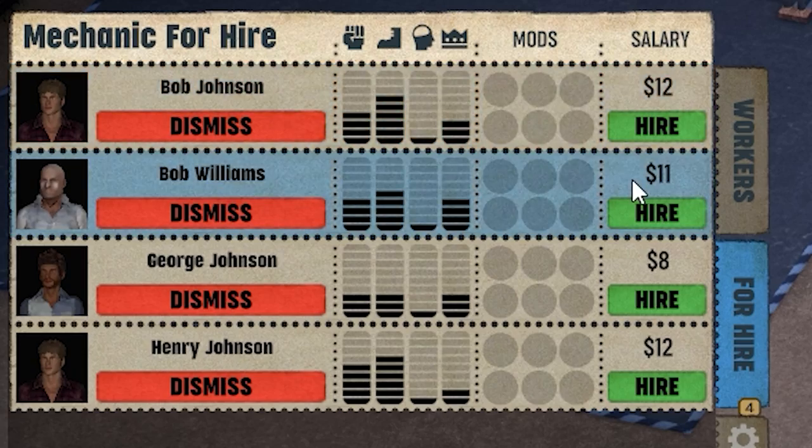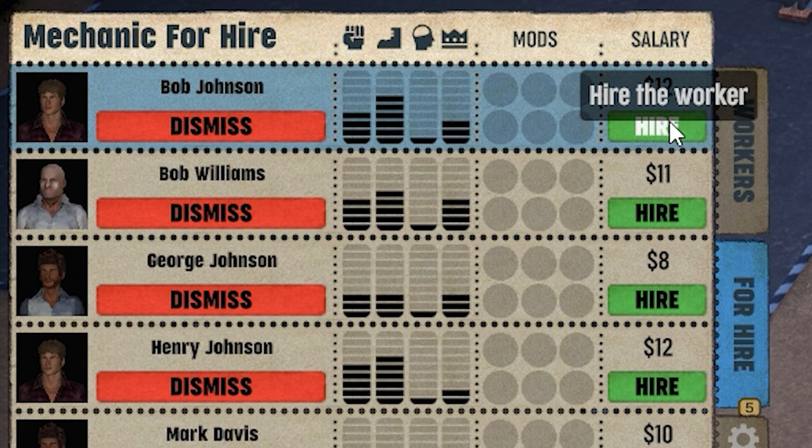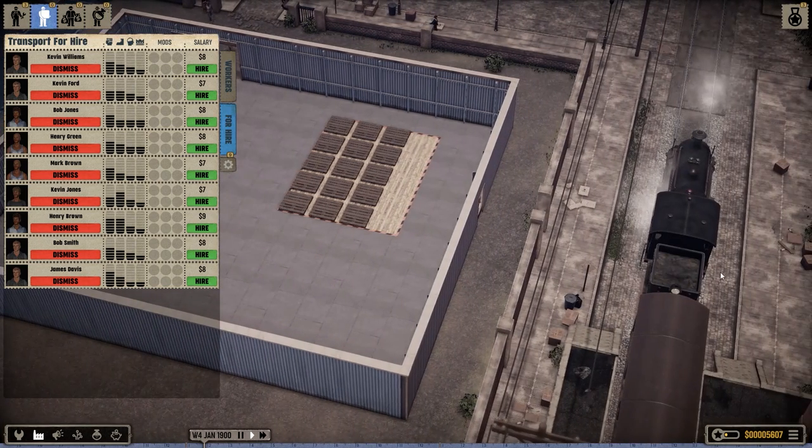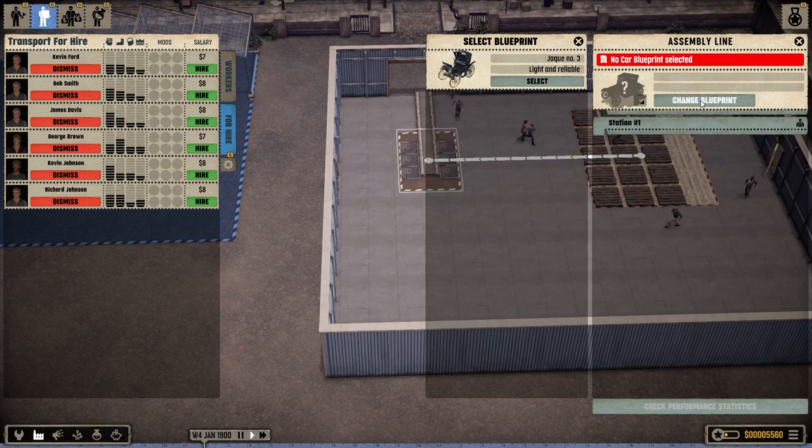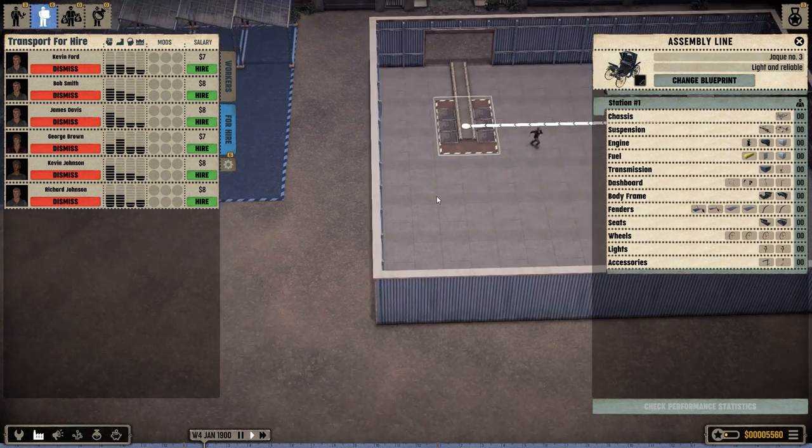We need to hire some mechanics. Bob Johnson, Bob Williams, George Johnson, Henry Johnson — oh, so just hire the whole Johnson family. I need some people to bring stuff from the train into my place. Something I didn't do is I didn't say what kind of thing we're going to build. It's the Jacques No. 3. Light and reliable. Love it.